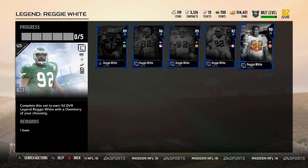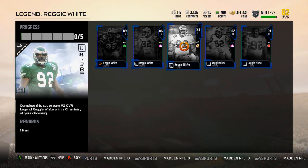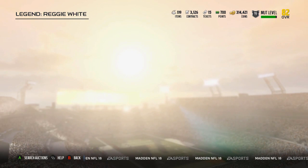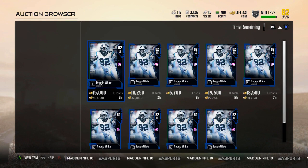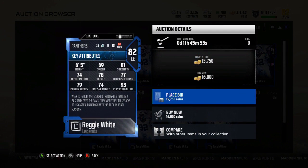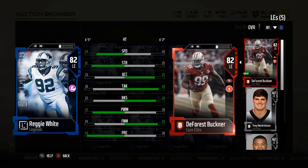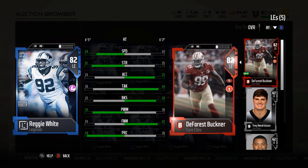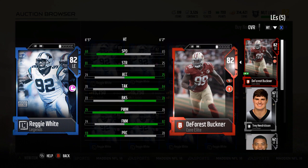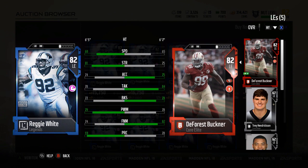We'll take a look at the stats — the 90 and the 85 have the exact same stats as the ones you get. The 82 overall is currently going for 16k. It has some decent stats. We'll compare them to my left defensive end Buckner — Buckner is a little bit more balanced. The play recognition on Reggie White though, that's elite. That's some really nice play rec.